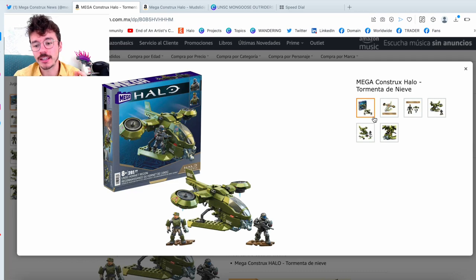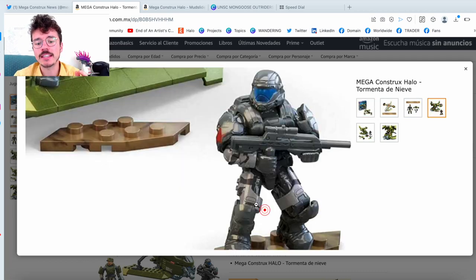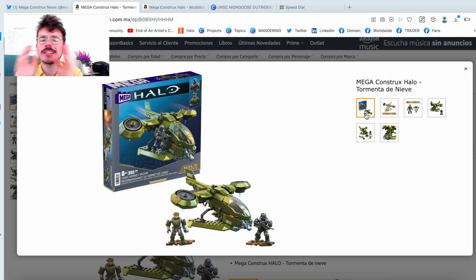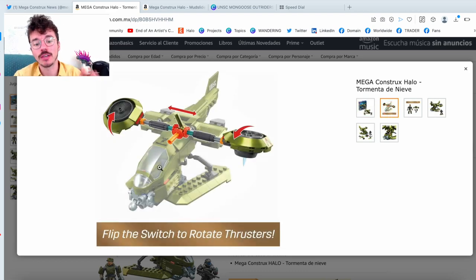The ODST has definitely piqued everyone's interest the most — an old school ODST with that new backpack. A few people said we don't need a new Hornet, we just got one. But when you compare the images of this Hornet to the previous one, it's a no-brainer — this one is phenomenal. It's a cool Halo 3 style set, but we also needed a new Halo Infinite set. They're doing Halo Universe with old school stuff, and they're doing Halo Infinite present day stuff.